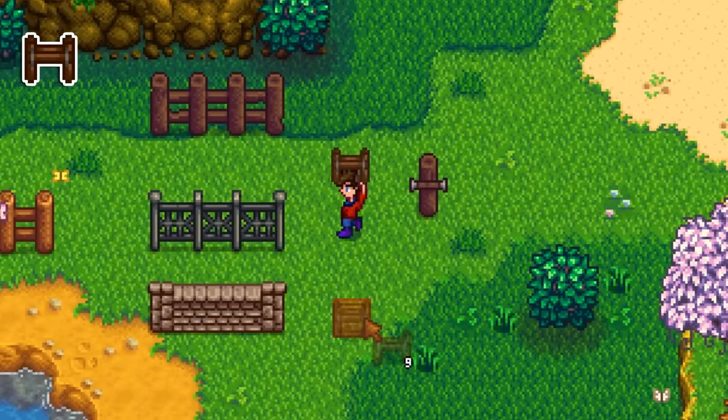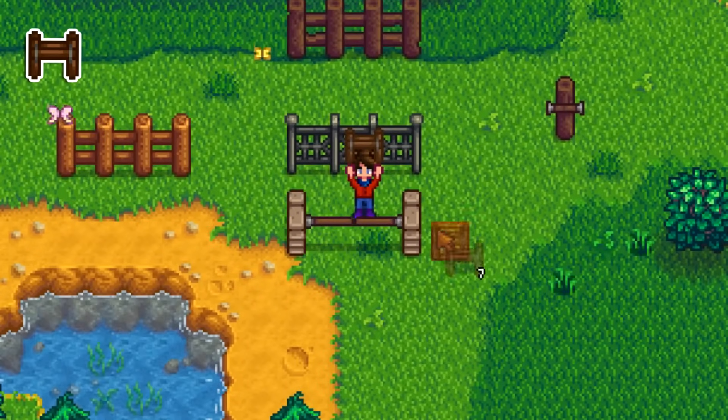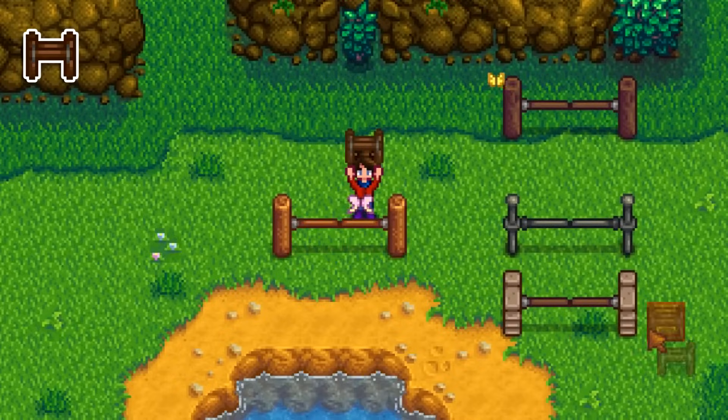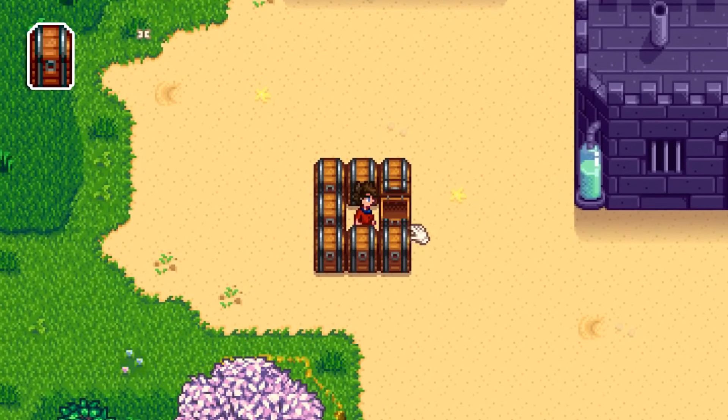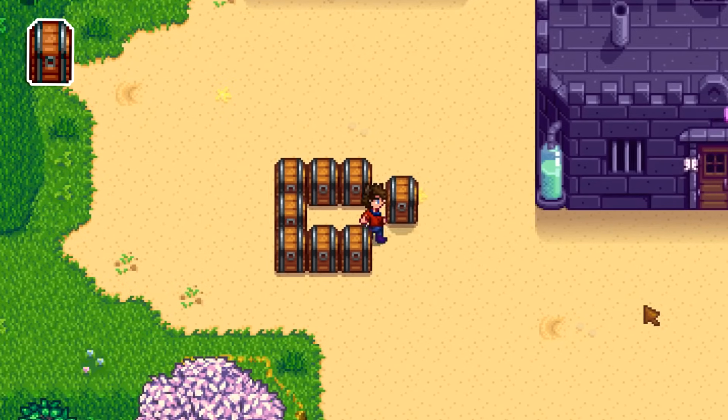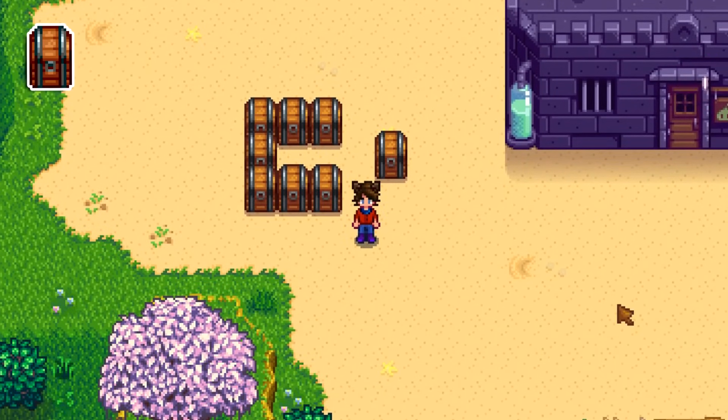Not only can gates be placed on their own, but you can place them on top of different types of fences to make a gate that better matches the fence. If you find yourself stuck behind chests filled with items you don't have enough room to unload, you can mash an empty hand against them to move them one space at a time. You can also use this to rearrange your chests.